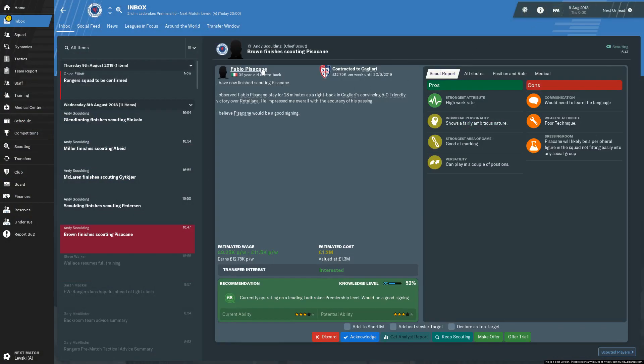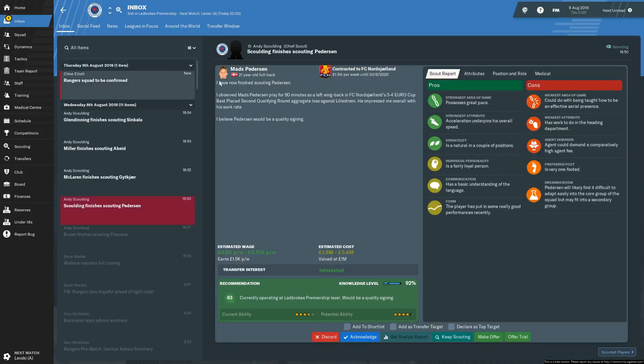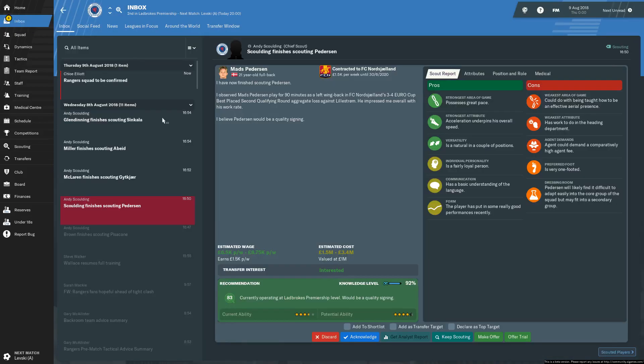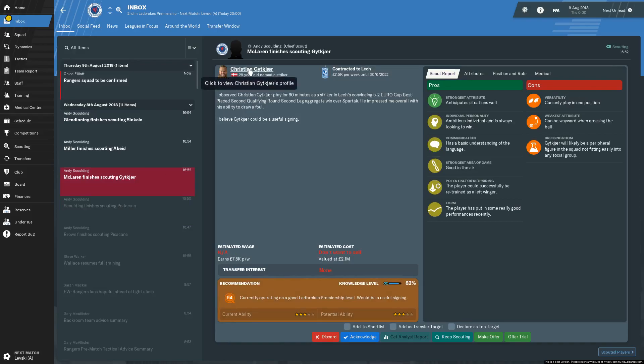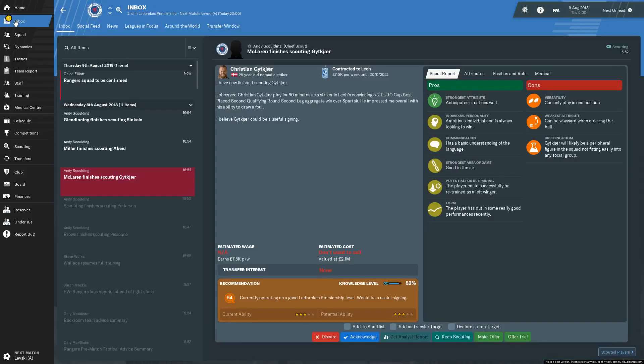A couple of players we've scouted here - decent centre back, nothing more. Mads Pedersen the full back looks pretty decent as well, costs a decent bit of money. Let's see - Christian Geitkjaer who looks an OK player at Lech Poznan.